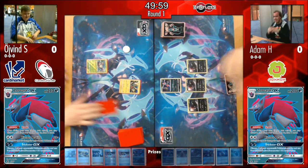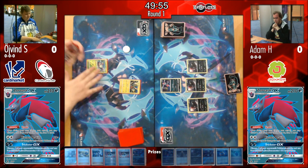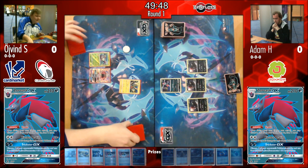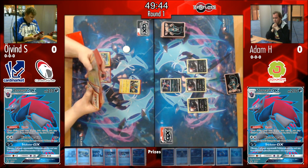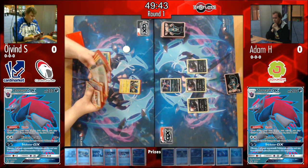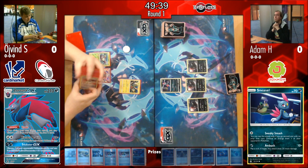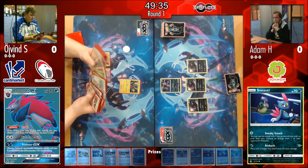Øyvind starts with a Tapu Koko — actually the best start you can hope for. You have an attacker, you can deal damage with a Double Colorless Energy, and Tapu Koko has free retreat. Normally even with a Wimpod you'd see the Tapu Lele come down off Brigette and then get that Tapu Koko up as early as possible.